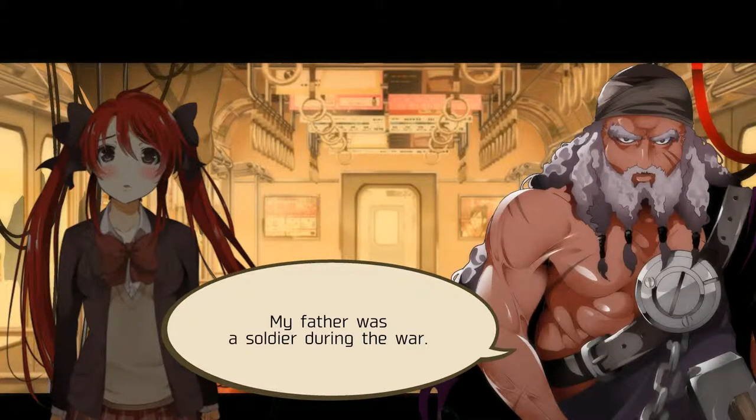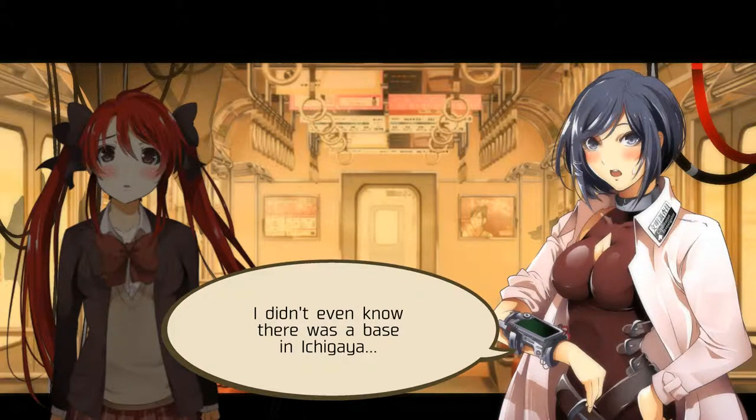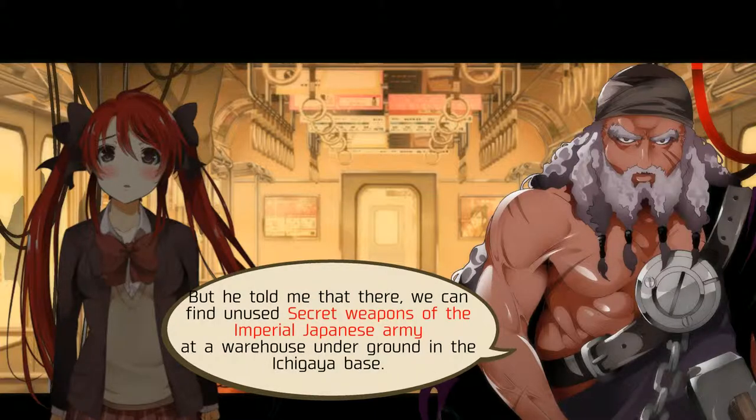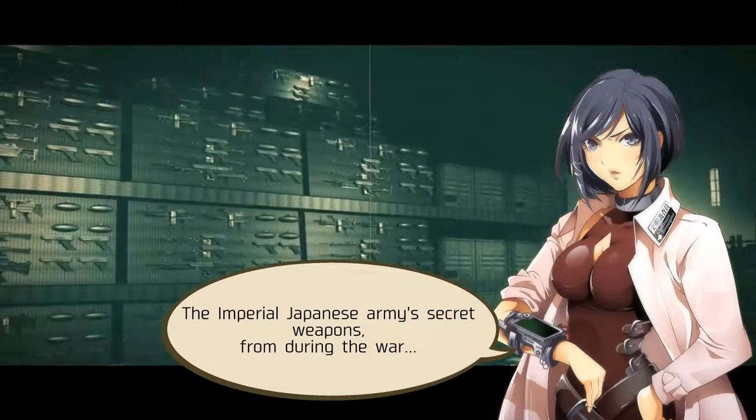My father was a soldier during the war. The military base where he was assigned was the Ichigaya base that lies ahead. We know there was a base at Ichigaya — we lost in the war. It ran from Ichigaya base to Akihabara. He told me that there we can find unused secret weapons of the Imperial Japanese Army — in an underground warehouse in the Ichigaya base.